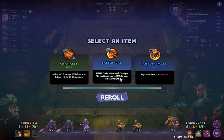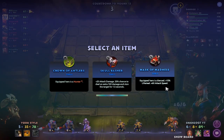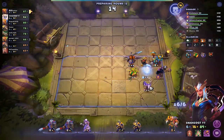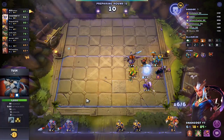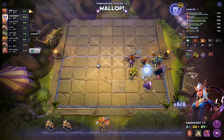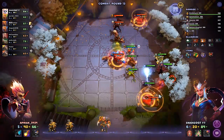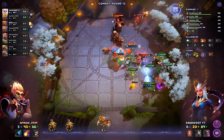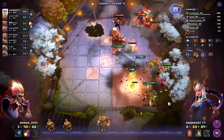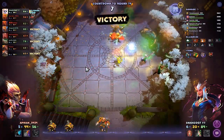Hmm. Battle Fury — that's good. Mask of Madness or Skull Basher? Let's get Skull Basher. Nobody here I want — let's sell the Dazzle and the two Tusks. Come on, we should be able to win this! Look at Bloodseeker going straight into the Archer. Come on boys — nice! Bloodseeker is down. Snap is going down also. Hopkin is down. We are back at first place!